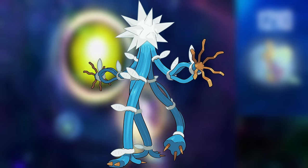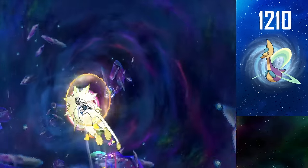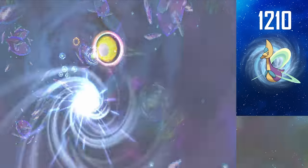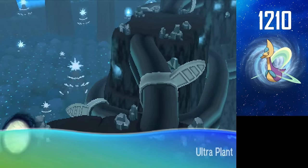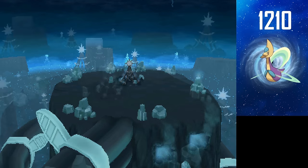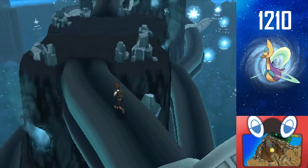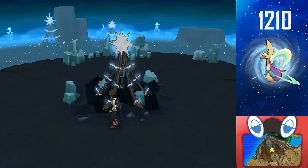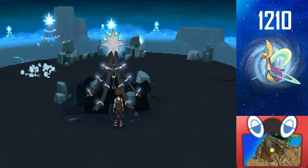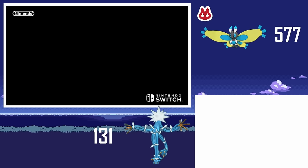The next target is Xurkitree, who has a stunning blue and white shiny. After finding the wormhole — and it appeared — I encountered Xurkitree. This is good, I want the shiny. It's so menacing. This place is beautiful too. Xurkitree is probably my second or third favorite Ultra Beast. And about an hour or two later, after only 131 soft resets, I found it.